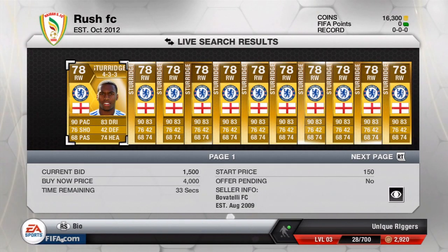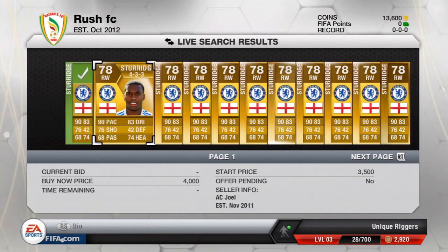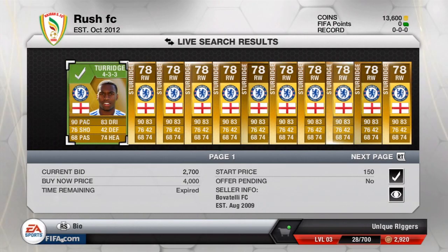I just want to show you this bidding war on screen. It's not really a massive bidding war, but when I found Sturridge, he was on 1,000 coins current bid with about a minute left. I checked the buy now price — he's in 4-3-3 and the cheapest one up was 3,900 coins. I was hoping to pick him up for 2,900 max to sell for 1,000 coins profit, and I managed to get him for 2,700 coins.